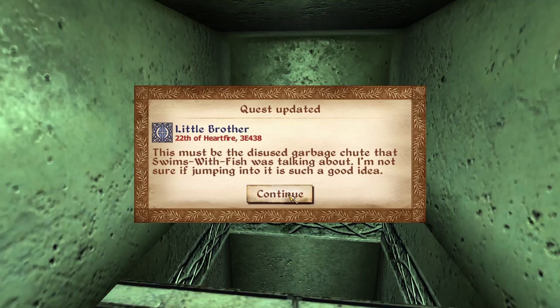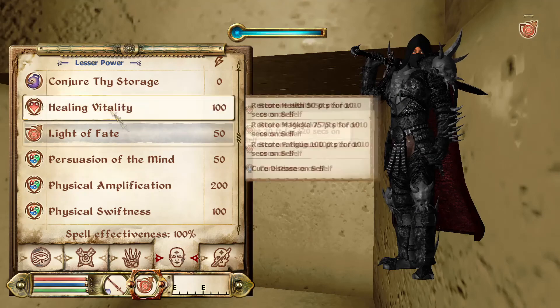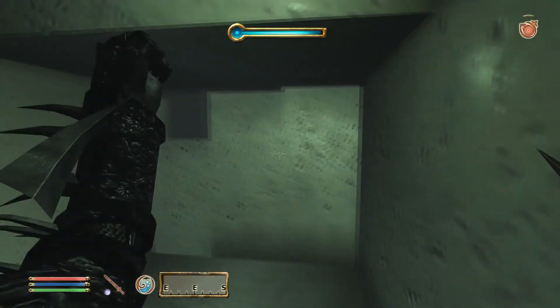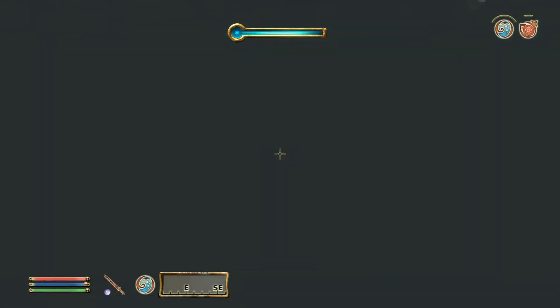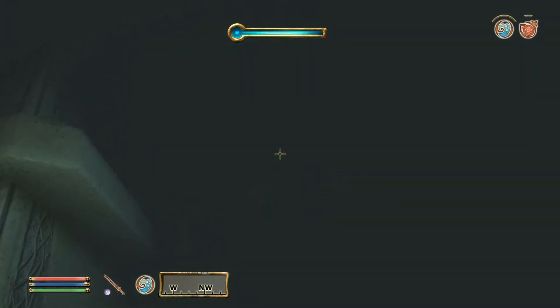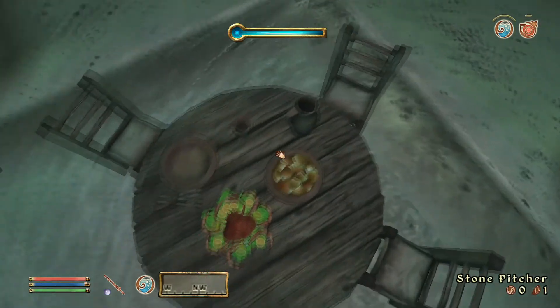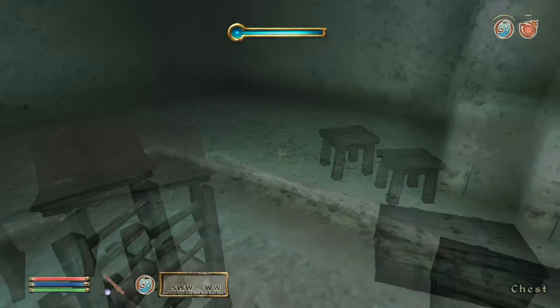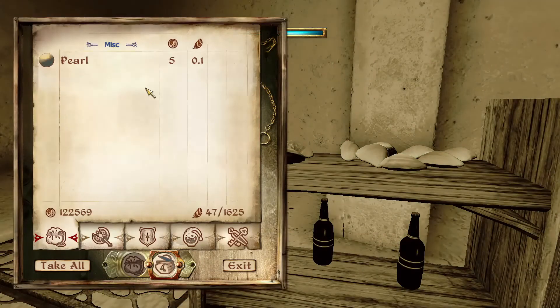This must be the disused garbage chute that swims with fishes. I'm not sure if jumping into it is such a good idea. Well, it doesn't matter — I kind of jumped in anyway. I'm going to cast my breathing apparatus and we're going to go in here. Hi, Rocky. I'm looking for a baby Oregonian. Some nice food. Clams. I got a venue-or key. I don't see a baby Oregonian though.